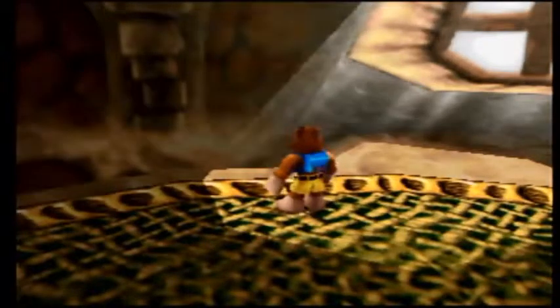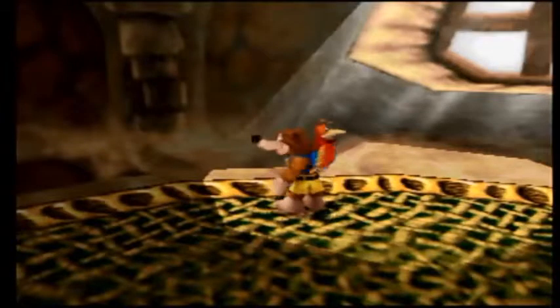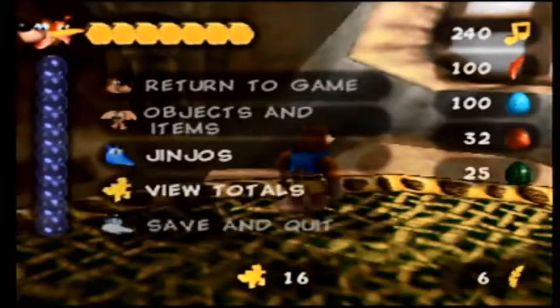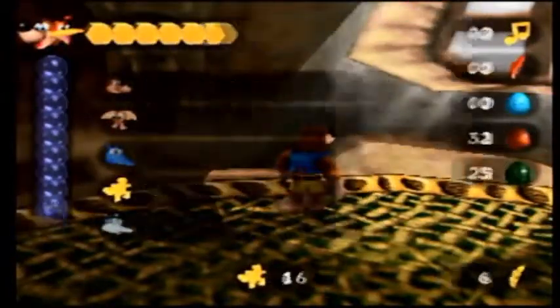Aloha! This is the GreenLightingSRT. Last episode I got a whole lot of jiggies — I kind of just went from one jiggy to the next. I also upgraded my swimming skills and took care of Mumbo stuff, so we are flying through this level right now.